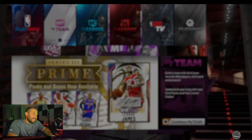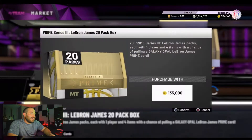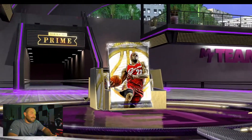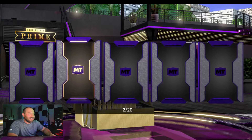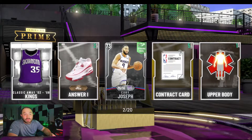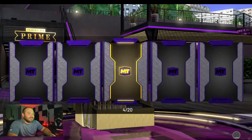Here we go guys, we're gonna open a few boxes and I'm gonna show you guys how horrible these odds are. Maybe we can pull something good, maybe not. We're gonna jump right into it and start with a 20-pack. See what we get — hopefully there's something good here. And we are gonna start with nothing. These pack odds are just horrible, horrible guys.